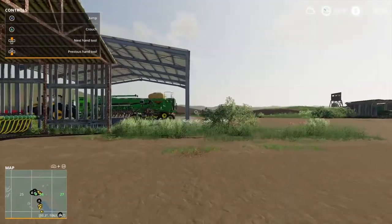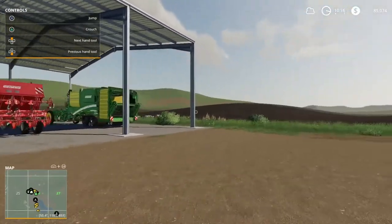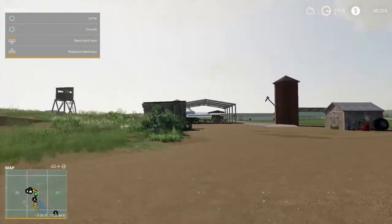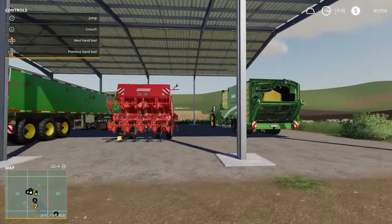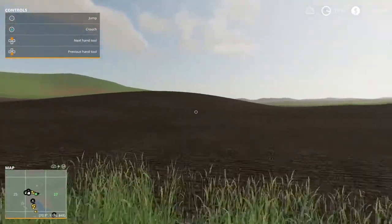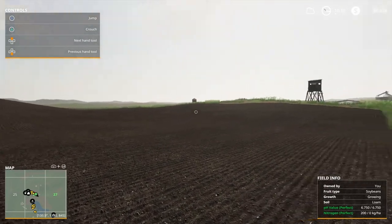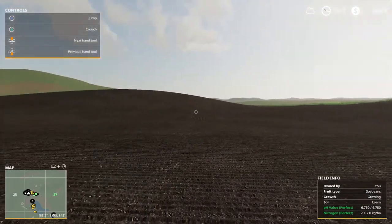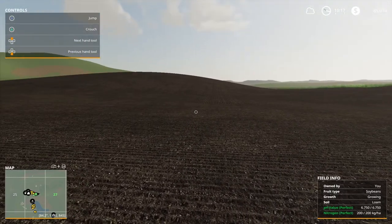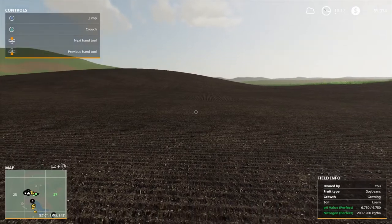We are on episode 19 and we have progressed a long way. I had to harvest the wheat and one patch of corn just to get the animals going. We stocked up on potatoes but didn't harvest those yet. Harvesting was a difficult situation because in the previous episode the planter jumped over and started planting half the field with wheat, so the harvester kept stopping with unexpected errors and I had to do everything manually.